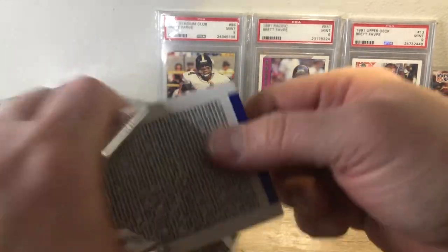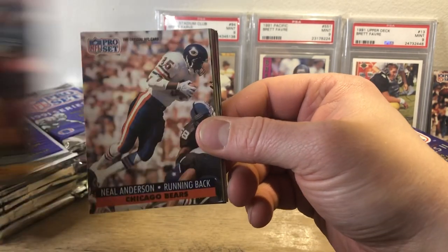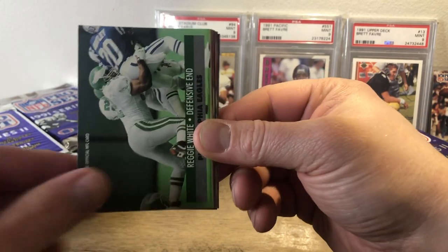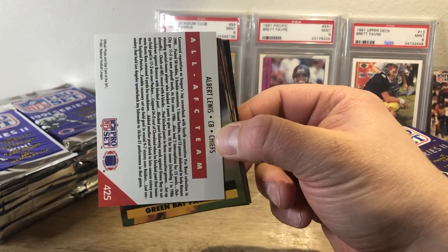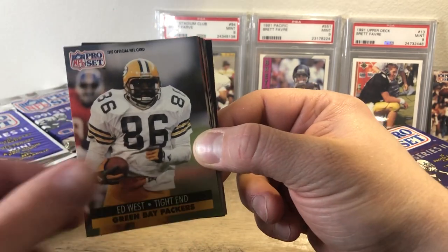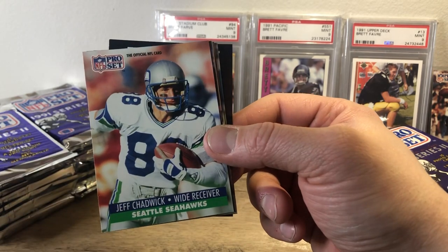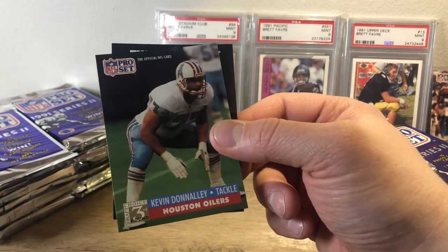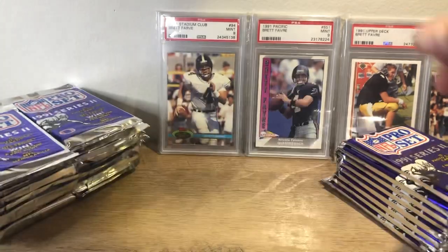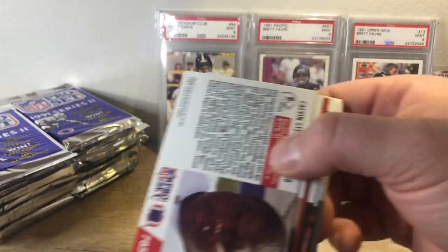Let's grab another stack and get into it. We have a Paul Gruber, Robert Brown, Neil Anderson, Reggie White — very nice, that's a cool one to pull. Albert Lewis, Ed West, Keith Taylor, Tony Stargill, Charles McRae, Jeff Chadwick, Leonard Smith, Don Hampton, John Brantley, Kevin Donnelly, and a Think About It card. A ton of cards to go through — a lot of variation. Takes a lot of time to sort these, but definitely worth it.